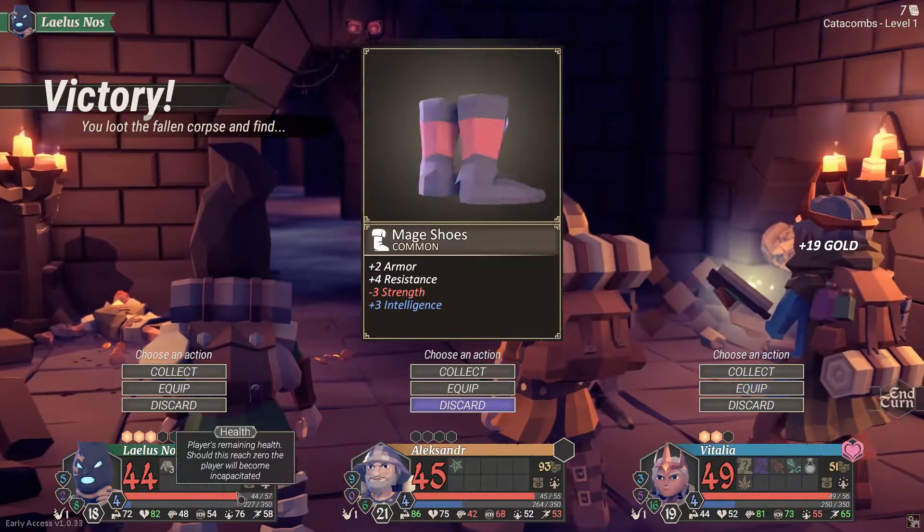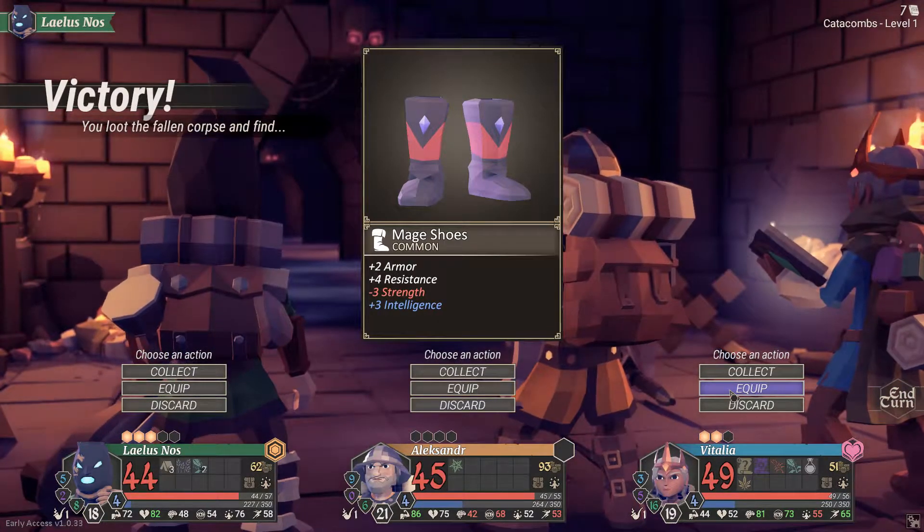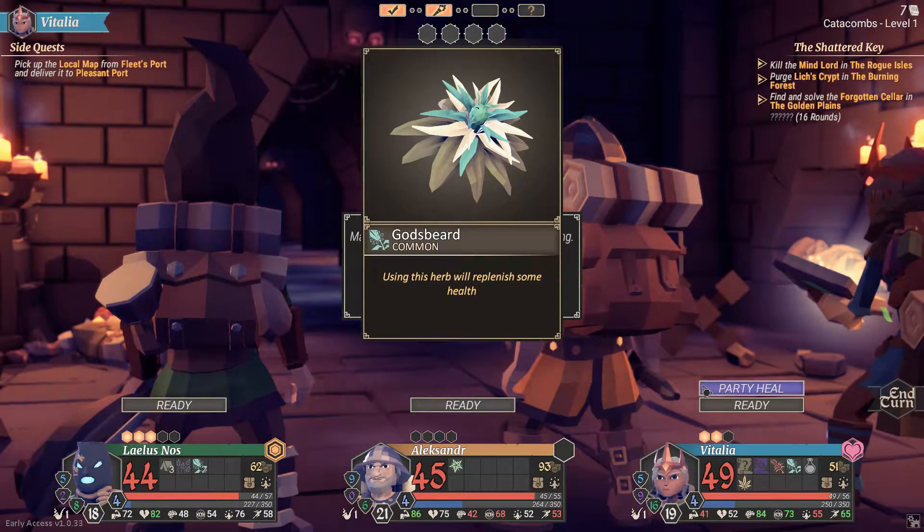He needs to level up as well, which is nice. Magic shoes give you intelligence — minus strength but plus intelligence. 84 intelligence now. Watch me still roll so many misses.